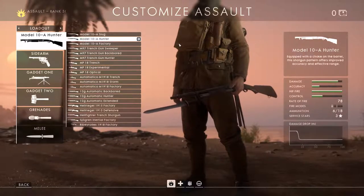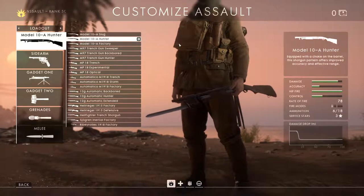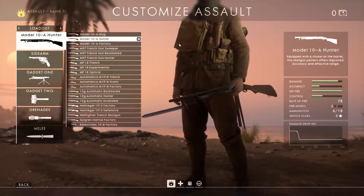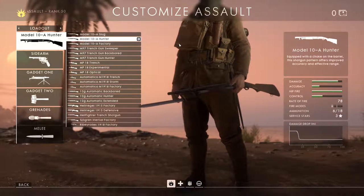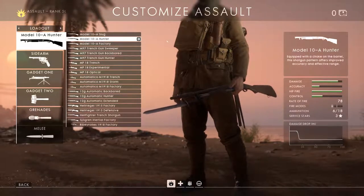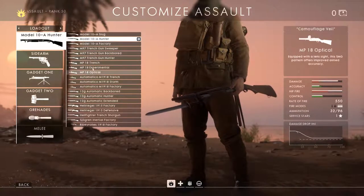In my last video I spoke about the variants and the rifles of the medics, and I noticed there are a couple of different families - and that is true for the assault weapons as well, though it's much more obvious for the assault weapons. You have two families: one being your shotguns and one being your submachine guns.